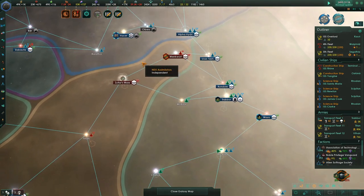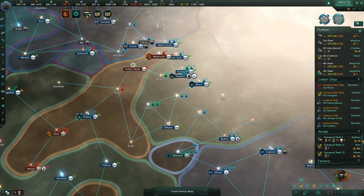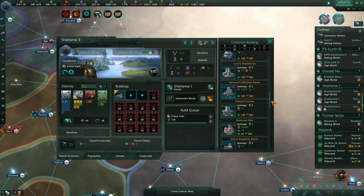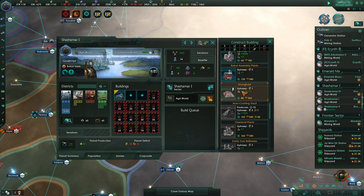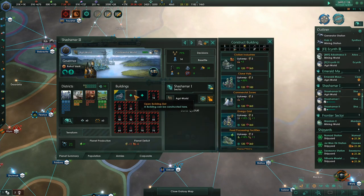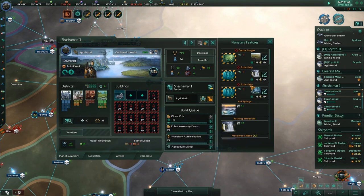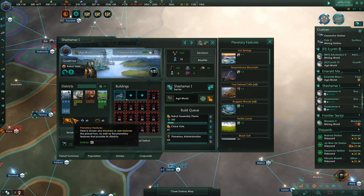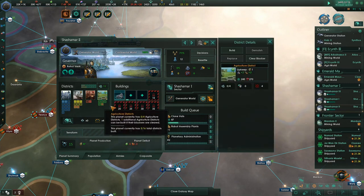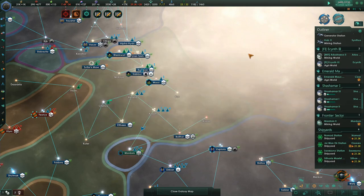We have ships moving around doing their thing. While ships are moving around, we're going to take a look at some of our planets. That's Shasamur. These planets now need clone vats and robots — that's what all these planets need: robots, clone vats, and an upgrade. You should upgrade that. You've got to be able to upgrade that capital building to get some of the better, more advanced buildings in there.